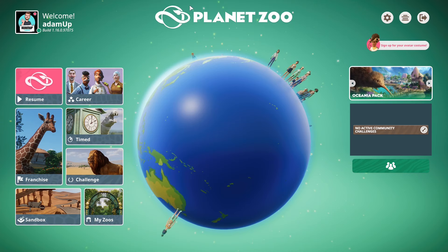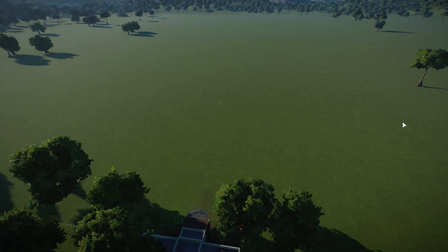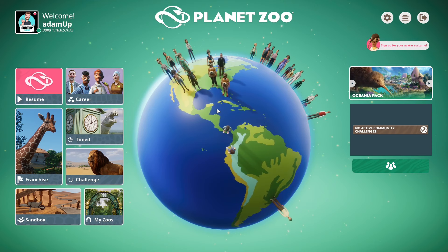After my career fixing up zoos was done, it was time to move on to franchise mode. Franchise mode is where you open up your very first zoo from scratch, name it whatever you wish, and start building the zoo of your dreams — but with limitations. For me franchise mode was a real eye-opener. Loading into the game and looking at a blank green screen was really difficult to get my head around, but it opened up so many ideas. Time scenarios just brought my anxiety and it wasn't the relaxing game I bought it for.